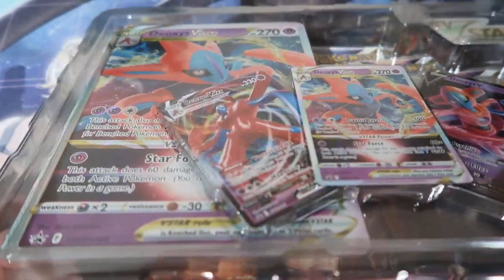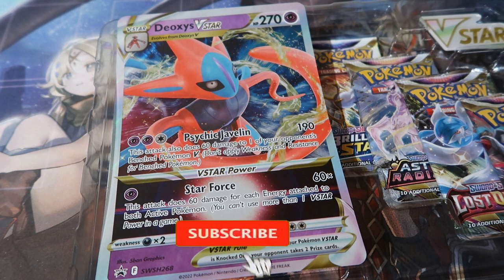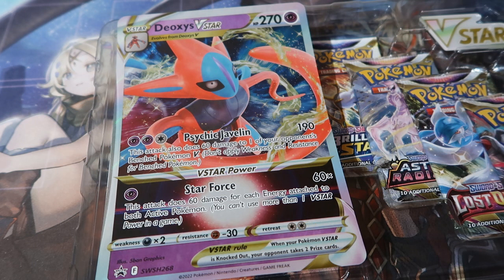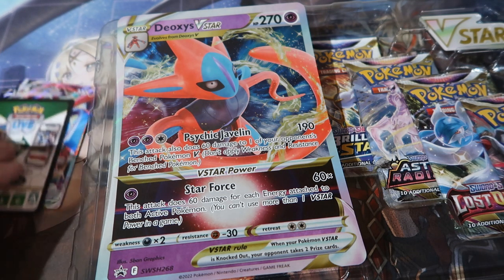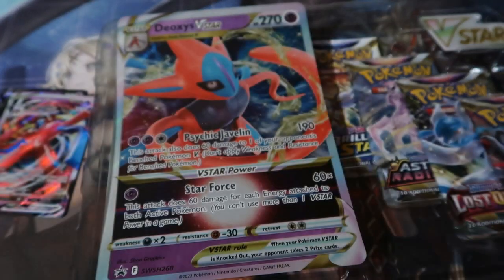The Lost Origin packs are actually going up in value. As you guys know, there are four booster packs in the set — you get two packs of Lost Origin, one Astral Radiance, and one Brilliant Stars. But you also get three amazing promo cards: a standard V card, a V Max, and a V Star — and all three of them are different forms of Deoxys, which is freaking cool.